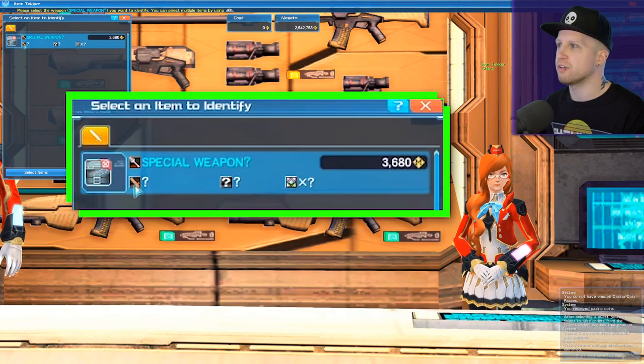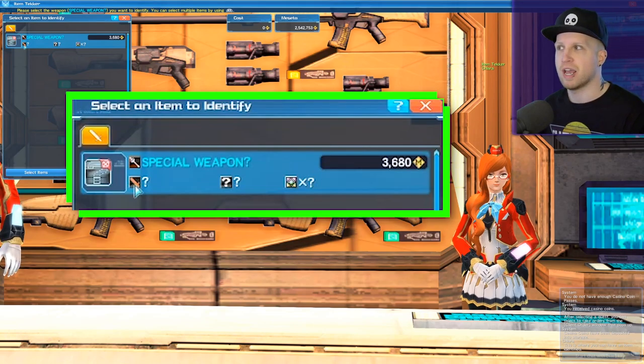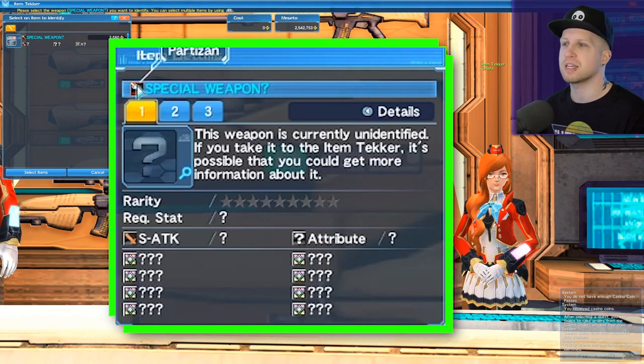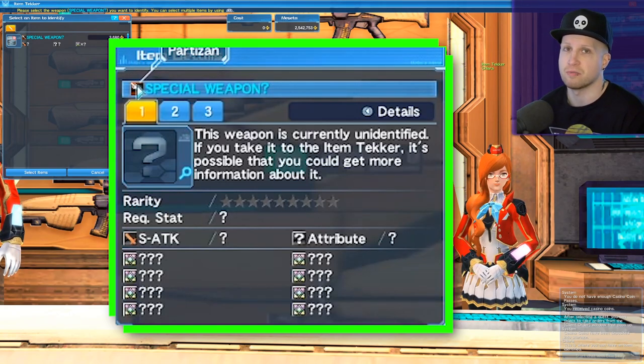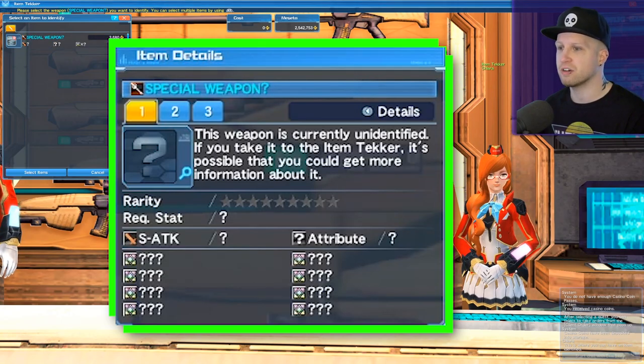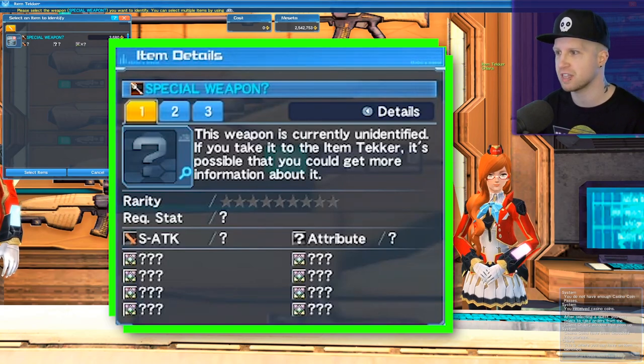We can immediately tell that this item is going to have melee attack, which means it's going to be a melee weapon. On top of that, you can see the small icon right here that shows a spear. You can hover over it and it says it's going to be a partisan, which is the spear weapon. Once you familiarize yourself with all of those icons, you'll know which items to actually pick up while you're out on your adventures.